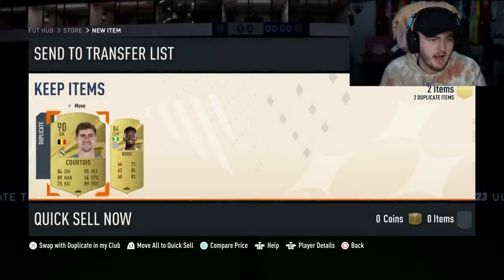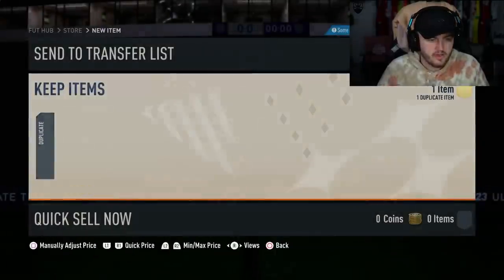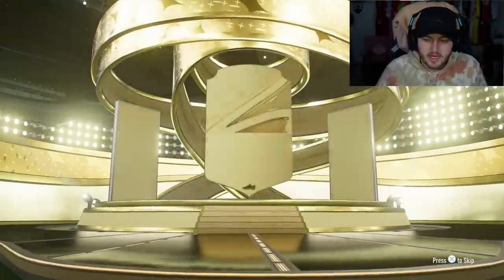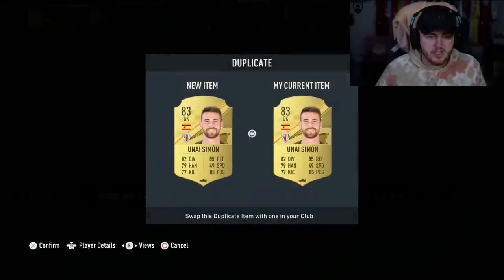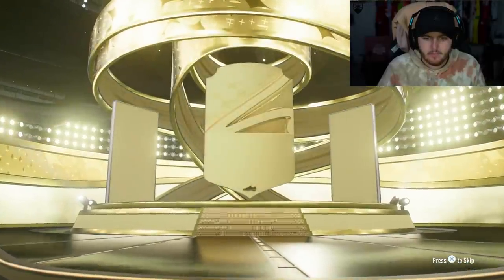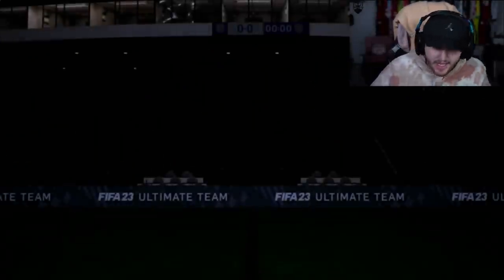We got a 90-rated Courtois - our first big pull of the 81-pluses so far, which is nice. I'm going to sell mine and see if NDC is tradable - which he is. Solid, good start boys! Only two packs after that and we got another walkout. That's not bad at all - cheeky little walkout.